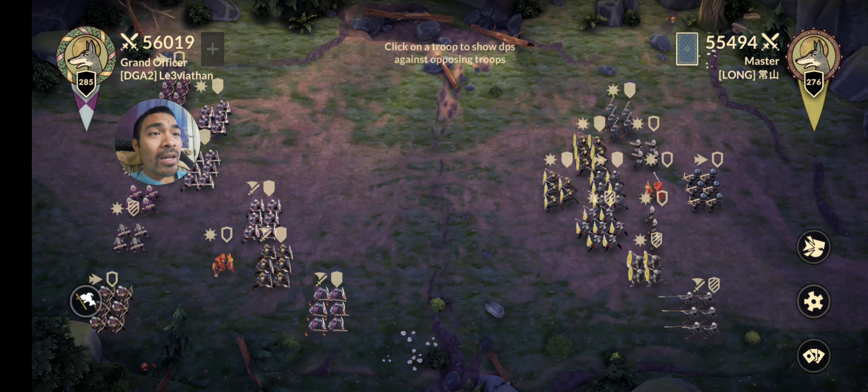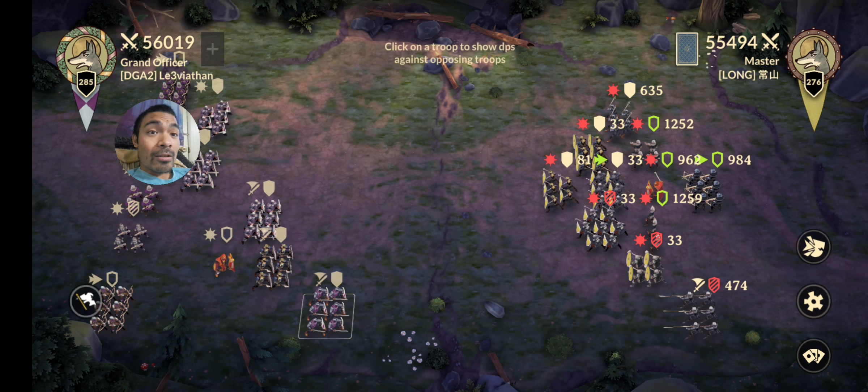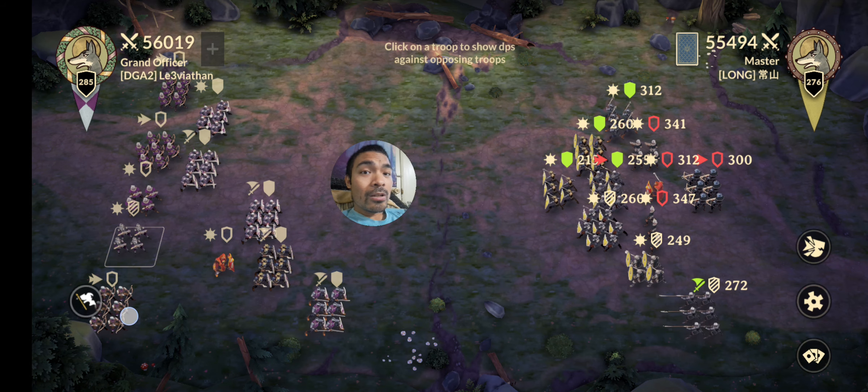I have 56,000 power and he has 55,000 power. My strategy is usually to see what kind of troops and weapons this guy is using. You can always click on your units to see what they're good against — red means bad and green means good. My front lines are not really good against his, so we're gonna look at our archers in the back lines — good, good, good — so our back lines will do pretty good damage against him.